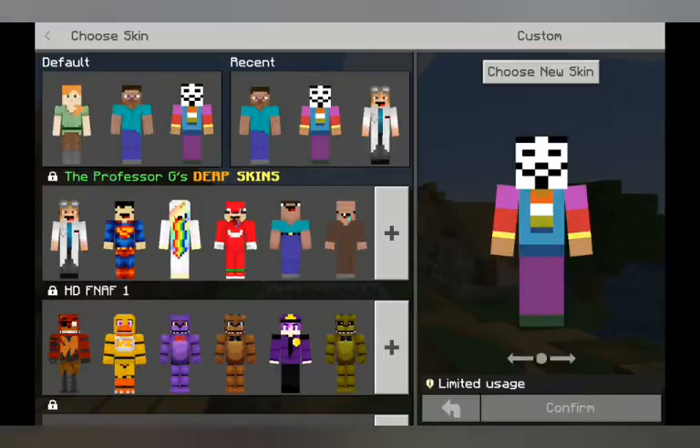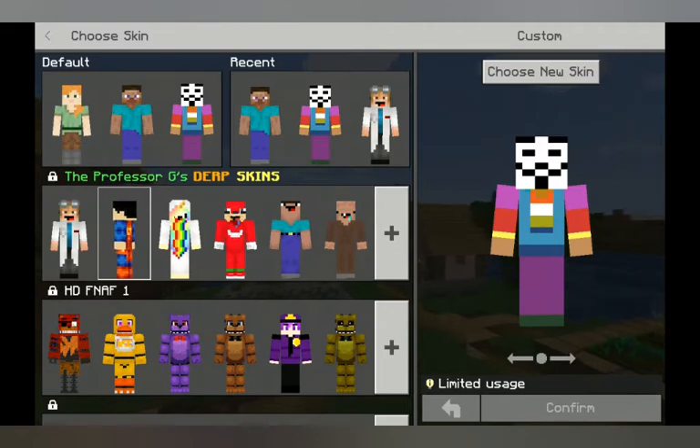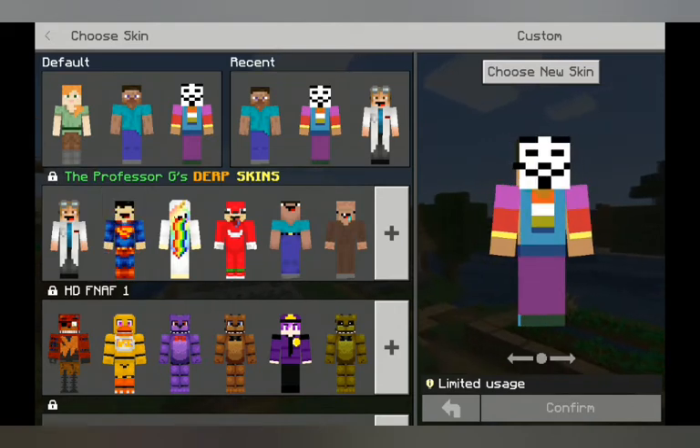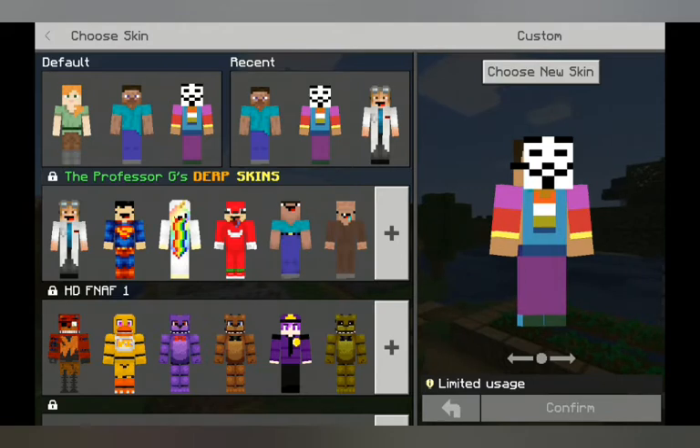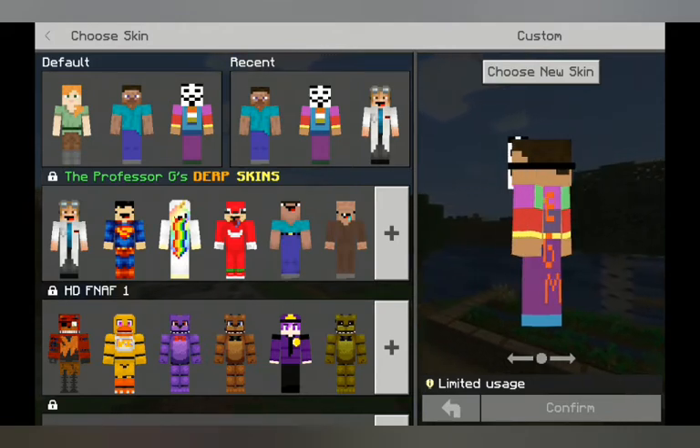So how I did this is I went to Minecraft. I had my second YouTuber skin on just regular, then clicked from Minecraft PE and it has the YouTuber skin, and then you just draw a hacker mask.